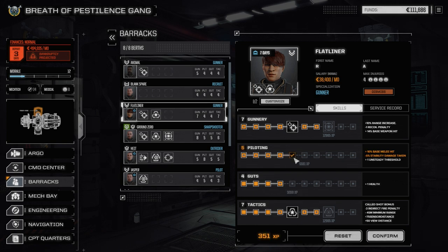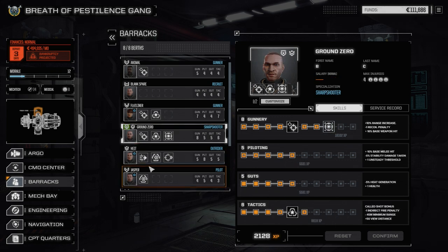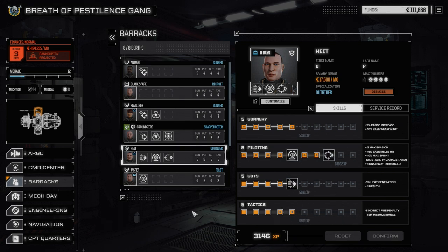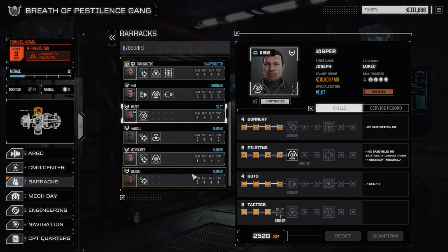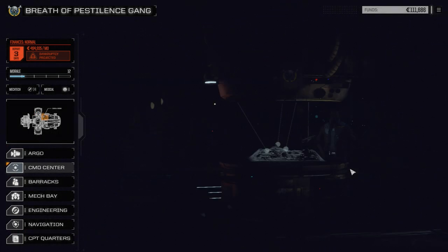We could add a little bit more stability damage on Flatliner or less heat generation. I think we're going to save this though — we want to go up to the tactics line. Ground Zero doesn't really have anything going on. Height is pretty good here. Jasper is in the Pirate Lance and Veinskater. So we don't really have anything we can outfit our pilots with at the moment, but we're going to contracts now.